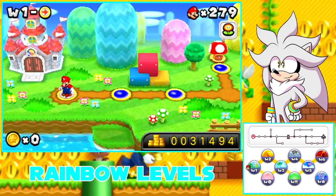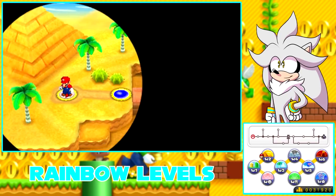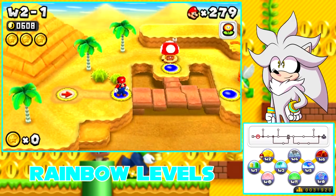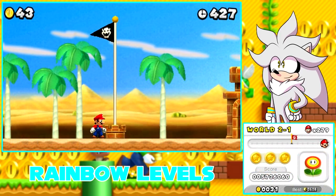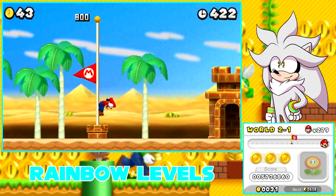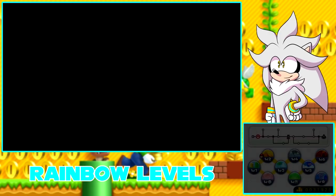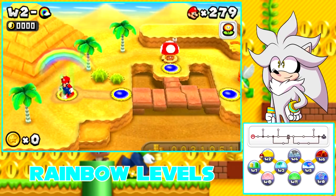There is one for each world. The way you get these is by the world number — you need the last two digits of the timer to match what the world number is. So in the next level, you need to have your last two numbers end in 2-2. I'm going to cut because you don't really need to see me completing this level again. Alright, so here we go — this is World 2, so we need the last two digits to be 2-2. And there we go.